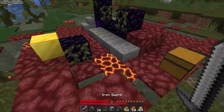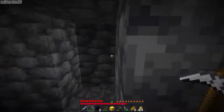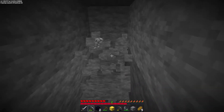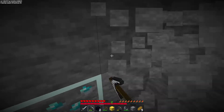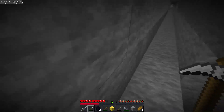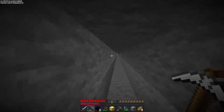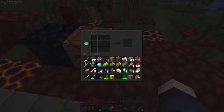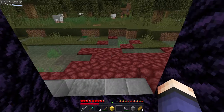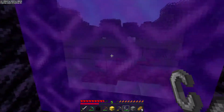We're gonna use this ruined portal. No lava though. Alright, we're down here at Y11. Let's just start branch mining and see if we can find some diamonds real quick. Diamonds! Iron pick — okay. Now we can go back up and craft ourselves a diamond pickaxe, and we'll be able to mine that obsidian and get into the nether. We can get rid of the stone pickaxe. Diamond pick now. We can replace the crying obsidian with regular obsidian and then get this show on the road.